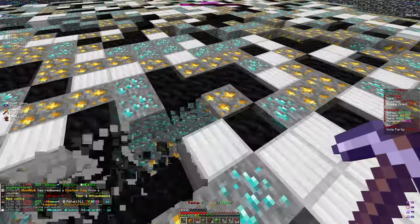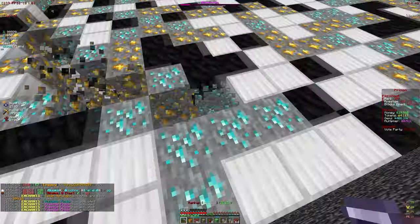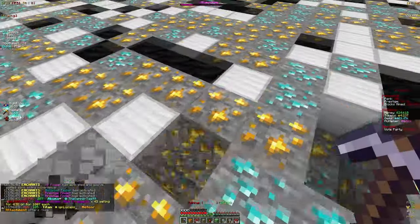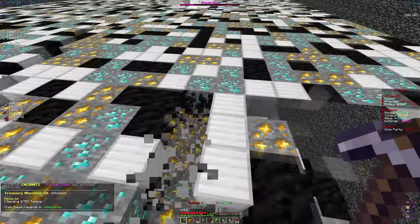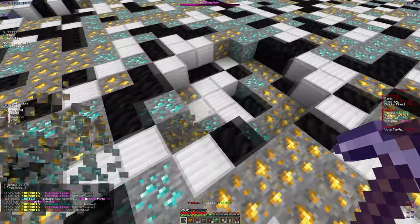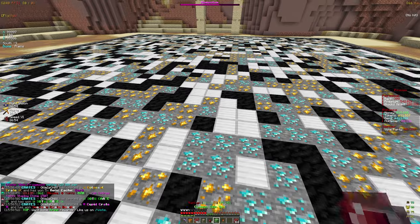With our current pickaxe and armor, we are getting an insane amount of tokens. If you look at the right of the screen, we're at 4 trillion right now and we got those in a matter of minutes. We just went up three trillion tokens, and then two trillion more — so we're just getting an insane amount of tokens currently.